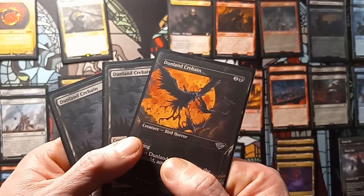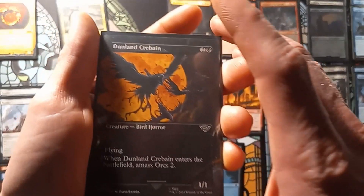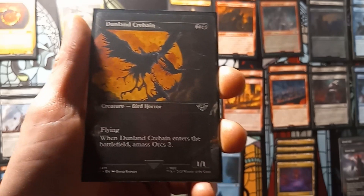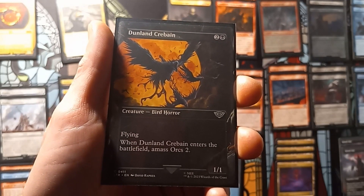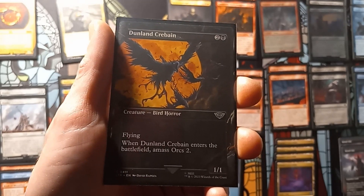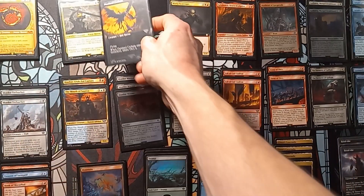Next up, we have three copies of Dunlan Shurban — the weird bird horror things. They're 1/1 with flying. When Dunlan Shurban enters the battlefield, amass orcs 2.